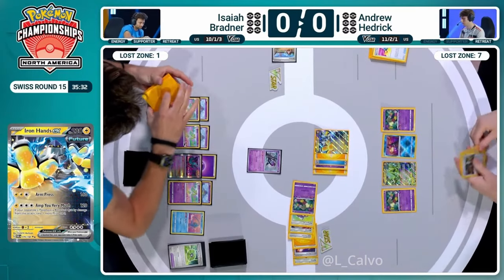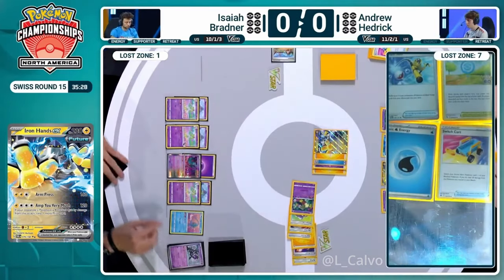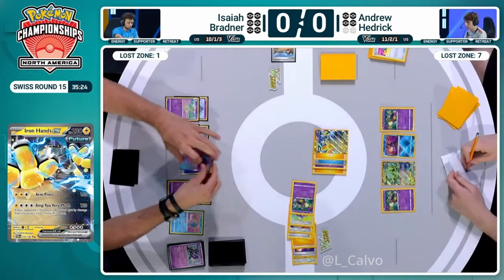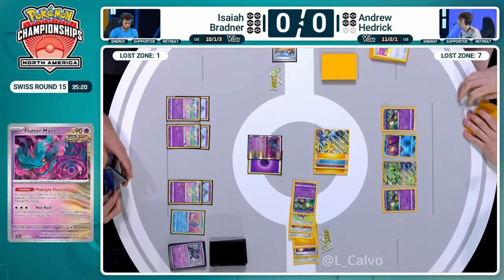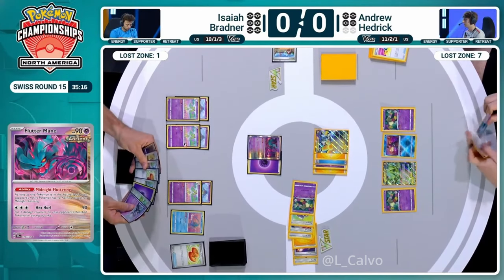Andrew is going to be kicking off this prize race in game number one. Take out the Monkey Dory, take two prizes, and get rid of a valuable piece from Isaiah's board there. Worth noting, the second Mirage Gate was just for a single energy, and then there was an attachment for the turn. Didn't need any more energy.